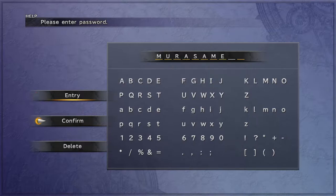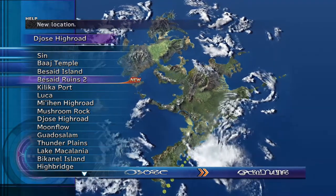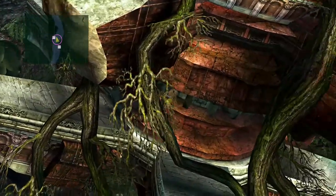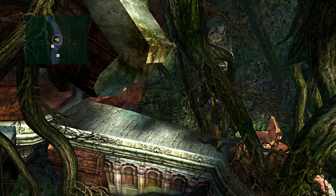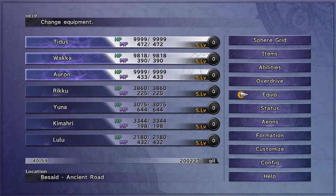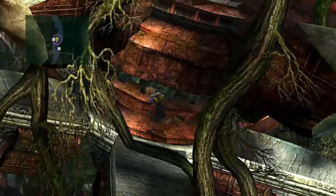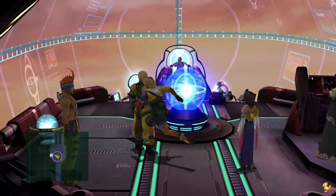Go ahead and hit confirm — password number three deciphered. Head back into your list and something new will pop up. Once you are here, you get to walk around and there will be a chest with the weapon Mirror Scene. It's a pretty decent weapon — it has piercing and one MP cost, definitely very good and recommended to try out if you don't have the ultimate weapon already. Could be turned into a very decent weapon.